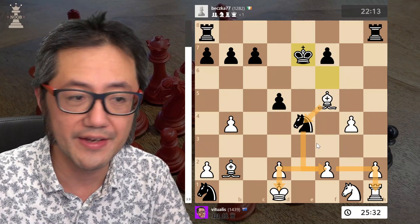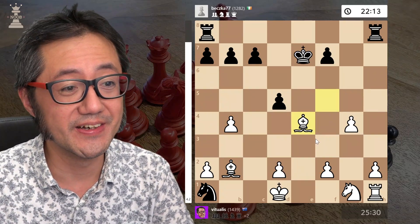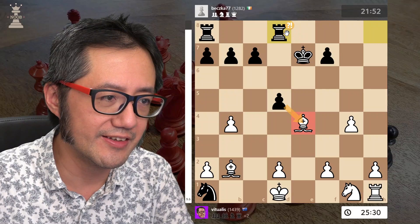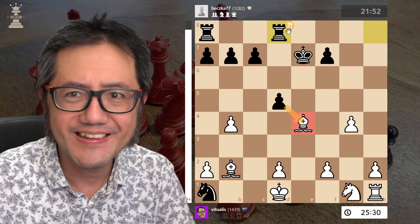First things first — let's get rid of that knight. And here, black actually makes another incorrect move. They play a very human move — rook to d8 — getting out of that attack. You can see that wasn't the best move.